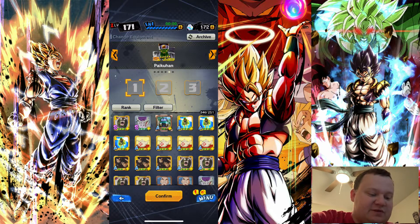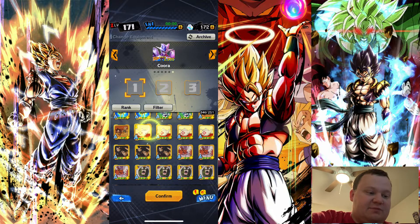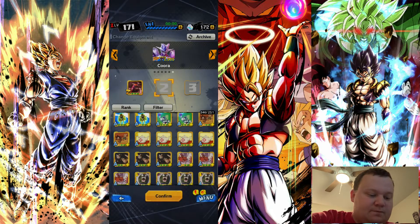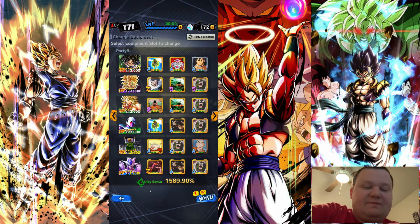Pycon we're definitely not going to be using. Blue Cooler is one of the best in the game, so we really want to make sure we're loading him up with some of our best equipment. And there we go — let's see what our ability bonus is. 1500. That's a pretty solid ability bonus. I generally won't use a team that has less than 1300 as a rule of thumb.